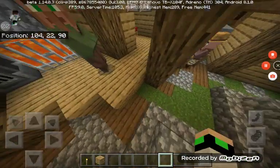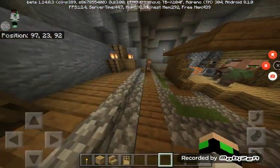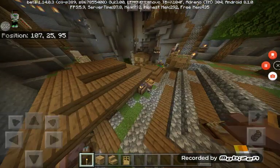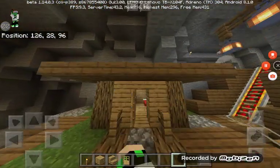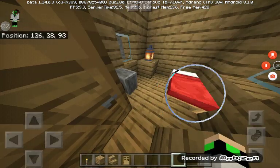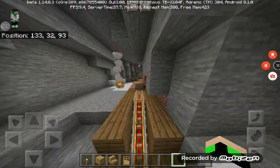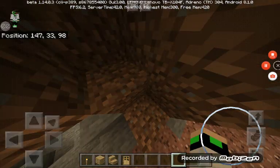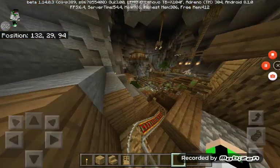Yeah, there's a blacksmith! This seed is not normal at all. Look at this house glitched through — there's a grindstone here. There's even a railway, which I don't understand, and a campfire with a load of lanterns.